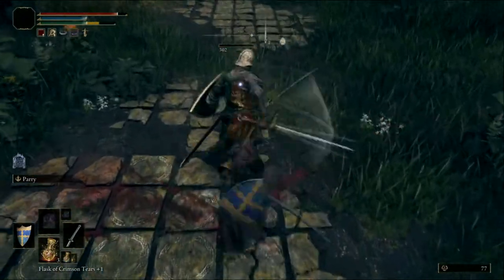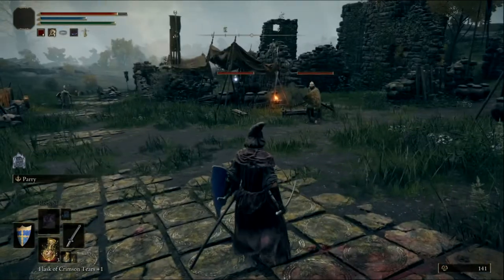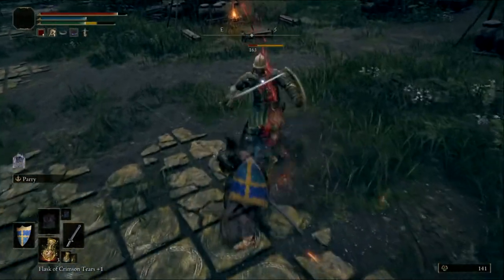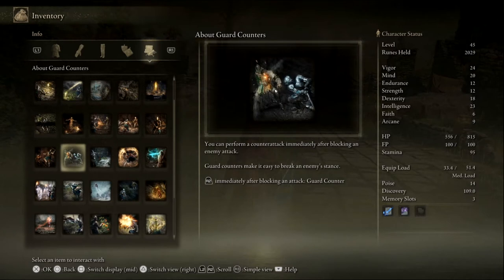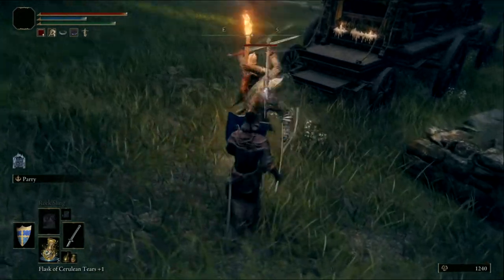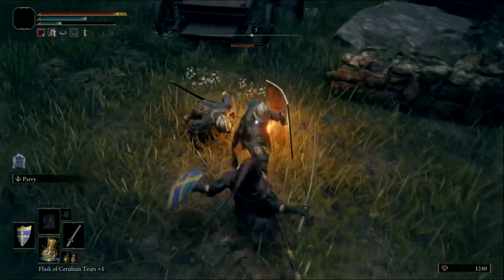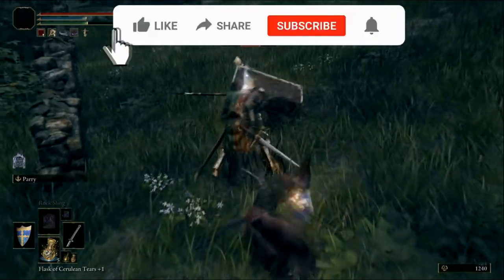I knew that there was some poise system slash super armor system in the game — specifically in this one it's called stances. Stances are really just poise; it just allows you to break through it and end up doing a critical attack from the front to the back, getting some extra damage. And there's two main ways to get through the stance almost immediately: using charge attacks with the right trigger, or using a jump attack with the right trigger, which do the most damage to essentially the invisible stance bar.